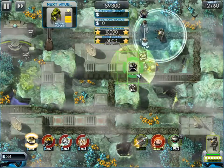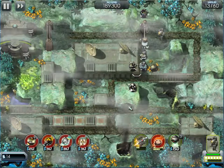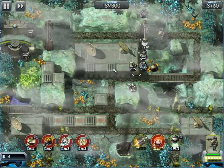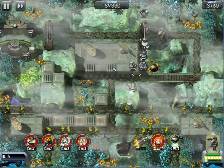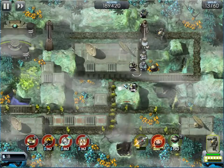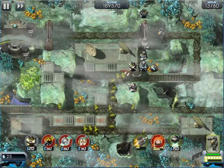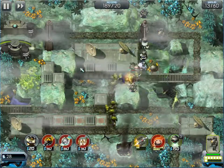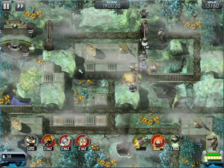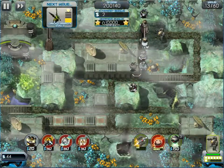They've given me enough for another tower, so I'm going to drop another shooter in here to expand my kill zone. I'm going to put another one of these slowing towers over here — possibly here — so I've got a wider range of effect. These are good because they hit everybody in the range. I wanted to get another bomber too.